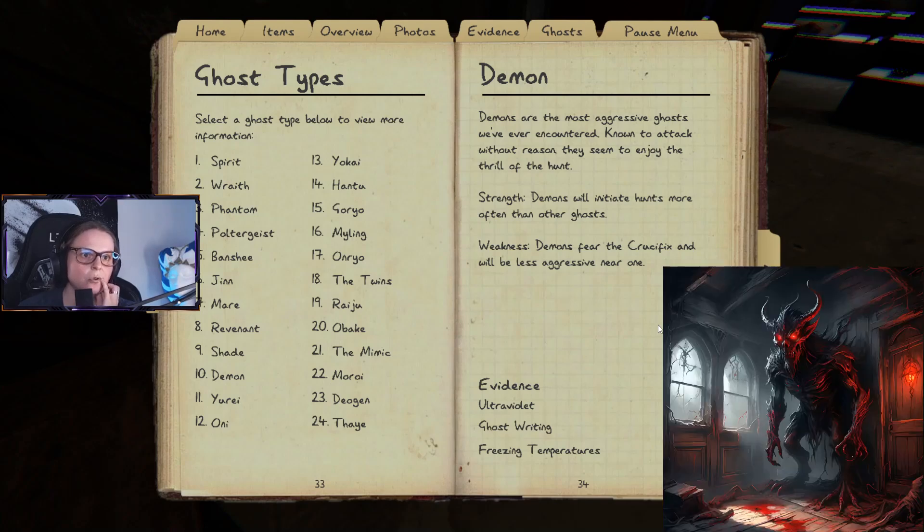Demons are the most aggressive ghosts ever encountered, known to attack without reason. They seem to enjoy the thrill of the hunt. Demons will initiate hunts more often than other ghosts. Weakness: demons fear the crucifix and will be less aggressive nearby.